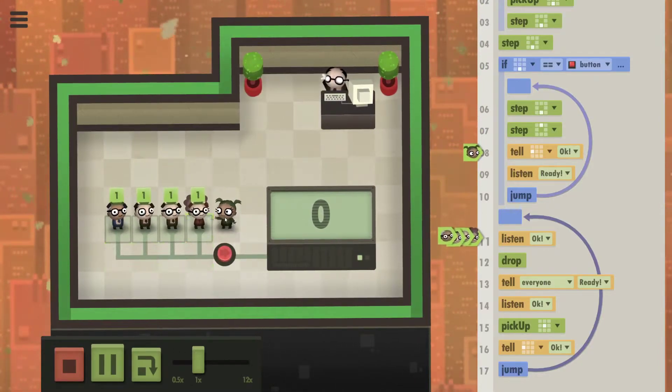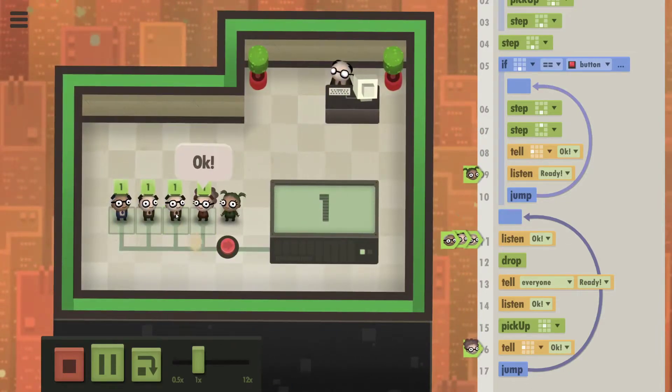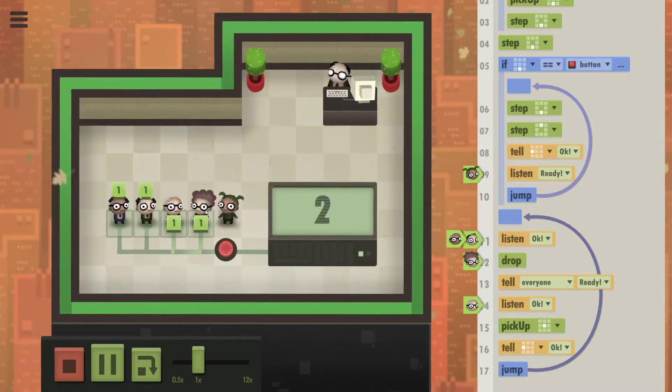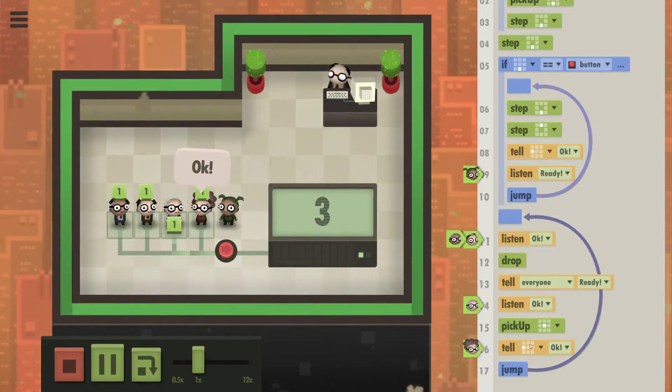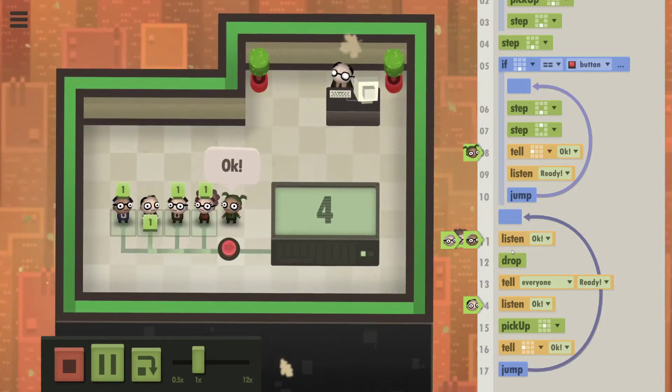This guy is synchronizing everything. He says OK to the next person to pass along the next chain and waits for ready to go press the button. After pressing the button it says OK again. And there's like a toggling behavior that happens with the OK messages.